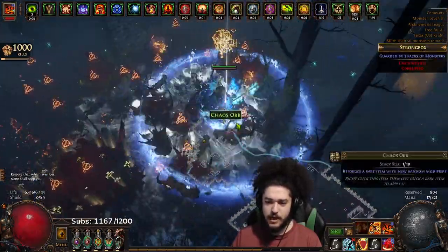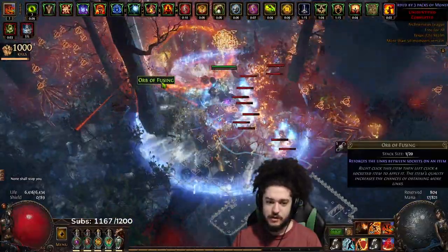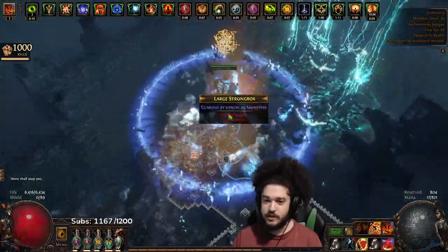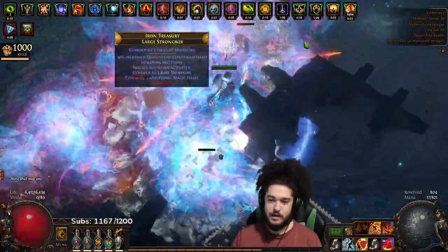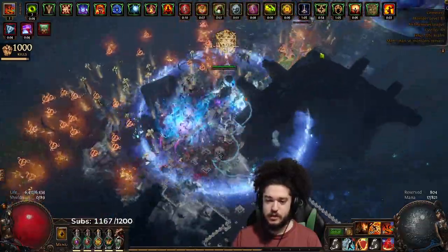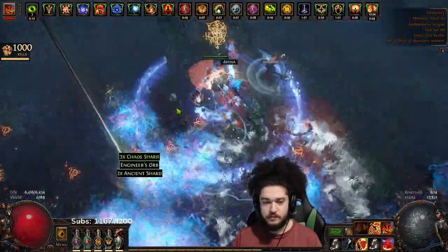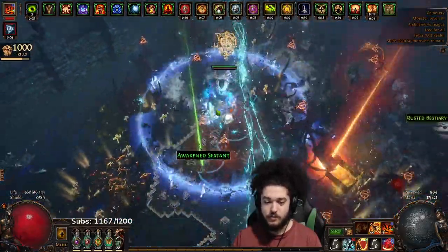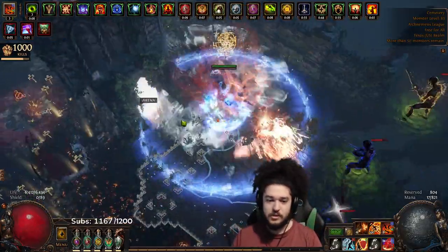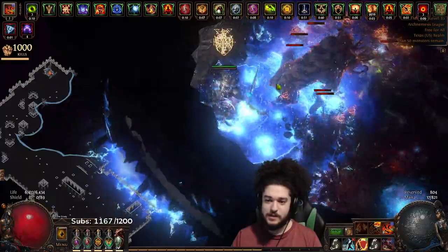I would also like to note that I am almost level 100 and I have never found a Brother's Stash yet. I did find a Mageblood so I'm not crying about it — it's just really interesting. The next character we make with the Mageblood is most likely going to farm Burial Chambers. I ran a few Burial Chambers and it lags the PC pretty decently, so I was happy to see that — it did pass the map density check.